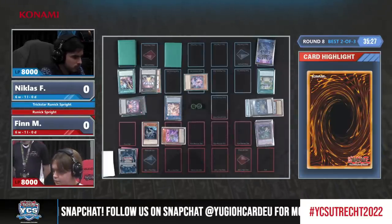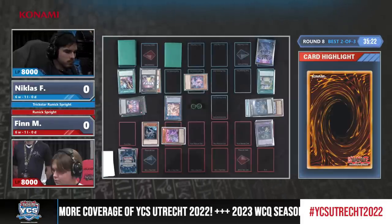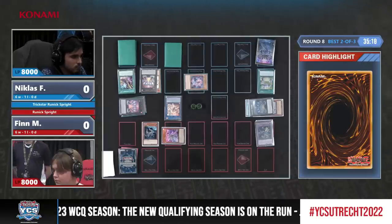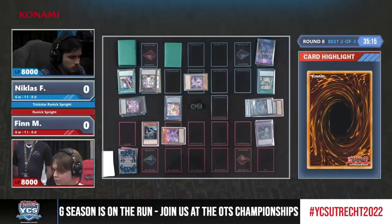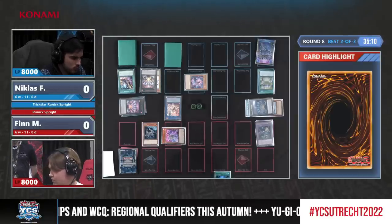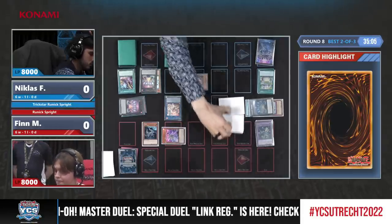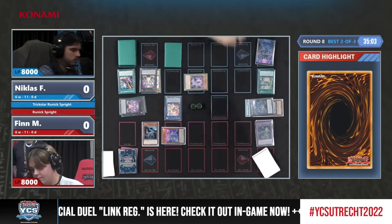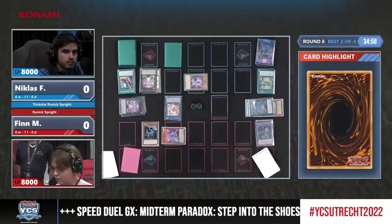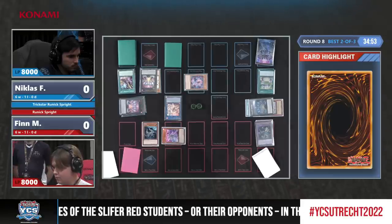In these Trickster builds it was always a little bit of a rule to play Droll and Lockbird in your main deck as well, even though from time to time it would not be that great in the format. But seeing so much Sprite Runic right now, it's fantastic — it actually seems like a pretty good fit. He's happy to main deck Droll and Lockbird in a field with so many Sprite Runic players. Your opponent really cannot play around Droll and Lockbird plus Reincarnation — it's basically impossible.